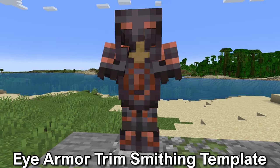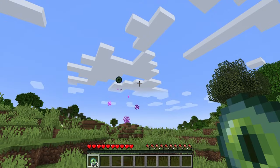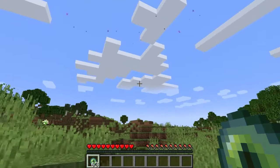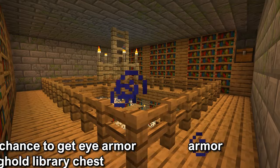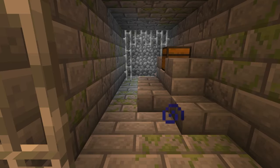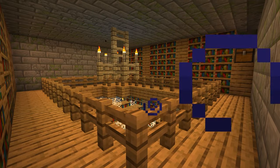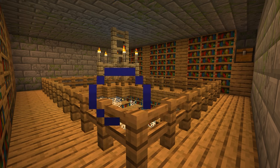The eye armor trim smithing template. This is found in the stronghold. Strongholds are buried underground and can be found using an eye of ender that will point in the direction of the stronghold when thrown. An eye armor trim has a 10% chance to be in the altar chest and a 100% chance to be in the library chest. The altar chests are found in the corridors. The library chests are found in the libraries. There is one chest in the smaller libraries and two chests in the larger ones that are two levels.